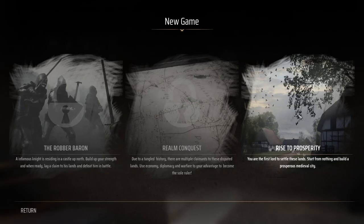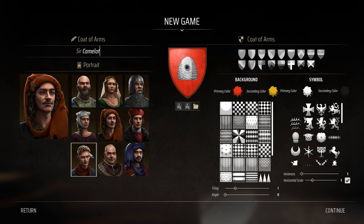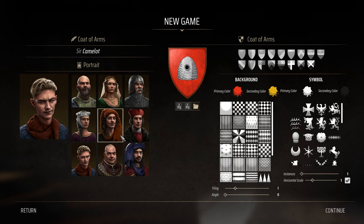We don't have that many options as it is a demo, and I'm going to go rather quickly through this process. We could spend hours on this, but today I'm going to focus on building the city and showing you the building system because it's very special. I think it is amongst the best, if not the most promising building game out there, especially in a medieval setting. Our name is going to be Sir Camelot obviously.